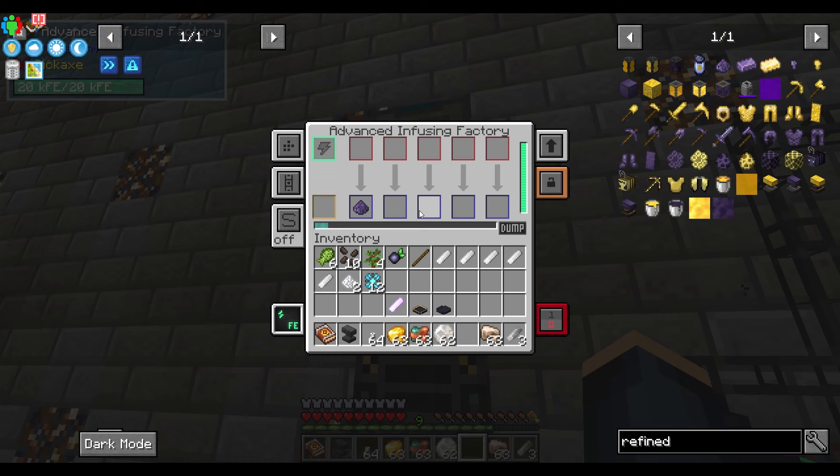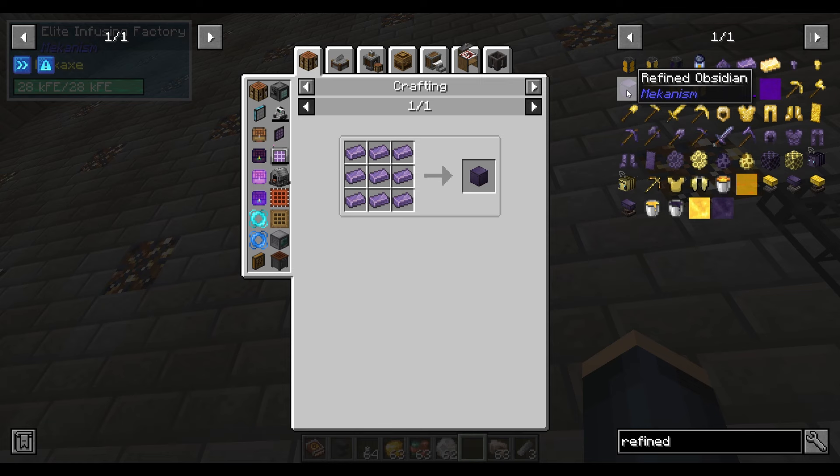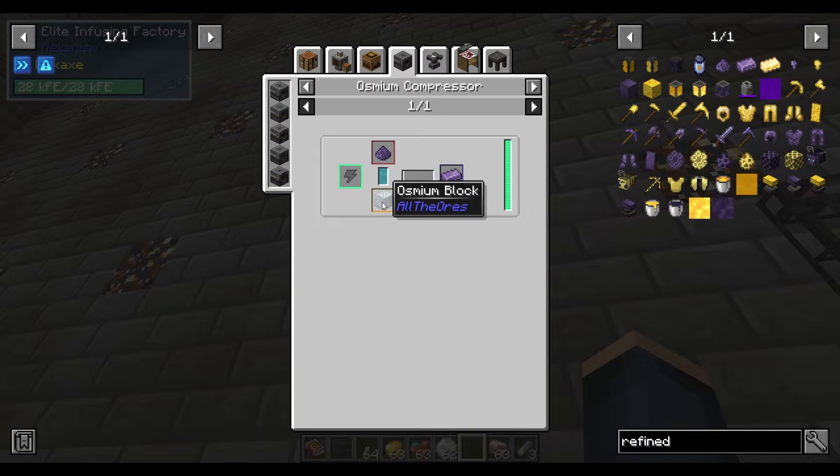Then you can put that in your other things. Another thing you're going to want to do is get an osmium compressor, get some osmium refined obsidian, and put it into that — that's going to get you chunks. Then you're going to want to get some bees, because bees are where it's at when you want infinite refined obsidian.